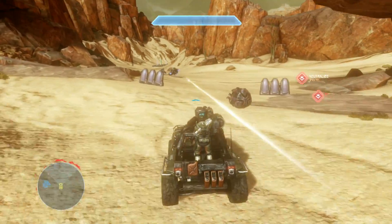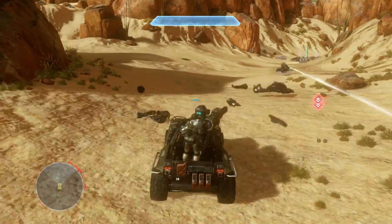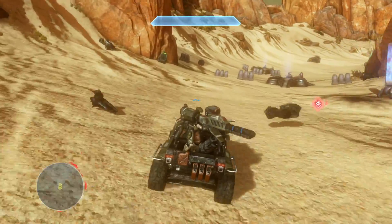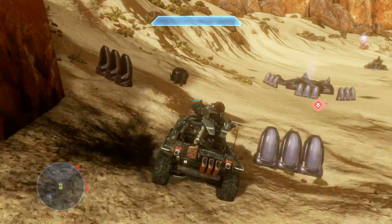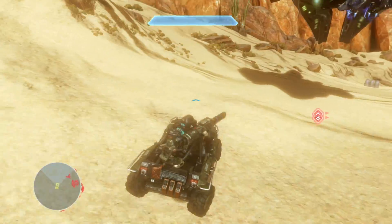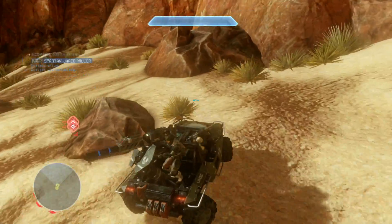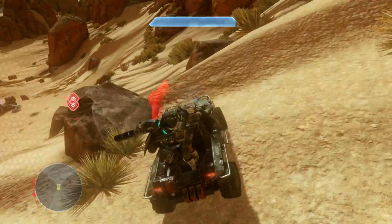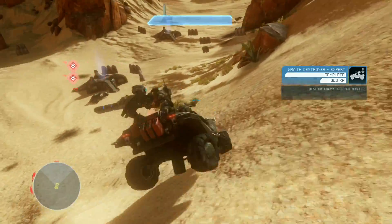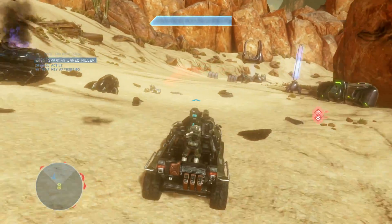Once you've taken out that second generator on that little outcropping there, these two ghosts will actually bug out so you can get them from behind, which is pretty useful. Then there's another wraith back here — pretty standard stuff. Don't go at it directly, it's going to blow you up. Go past it and circle around; you've got a bit of space up to the side of the area. There are a couple of ghosts as well.